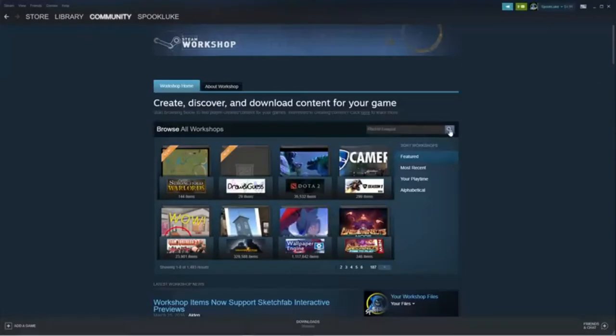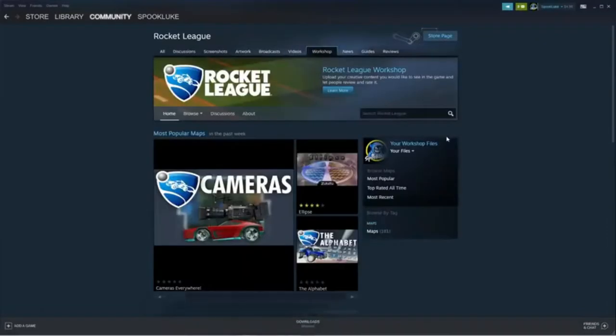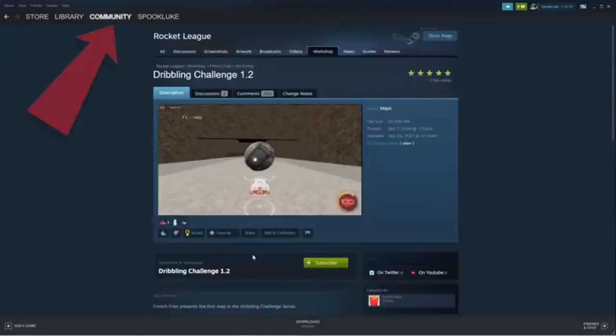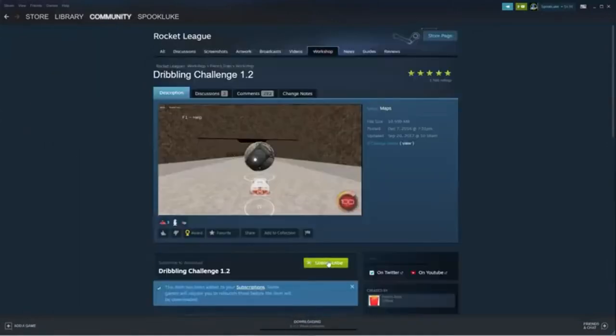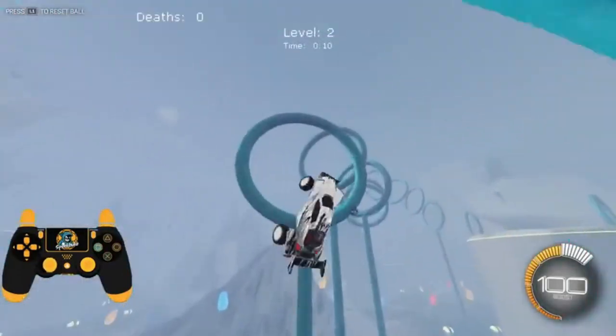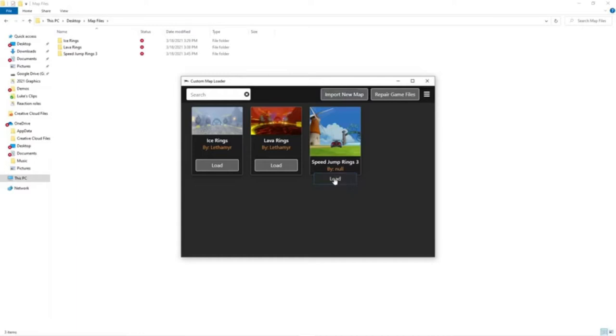If you're on Steam, literally all you have to do is open the Steam Client, head over to the Community Tab, search up the Rocket League Workshop, and literally just pick whichever map you want. Once you click Download, it will appear in your Game Client and you can play it. But like I said earlier, this tutorial is mainly for Epic Games.